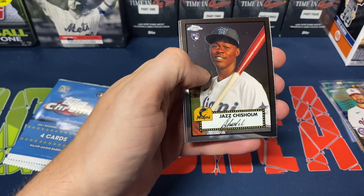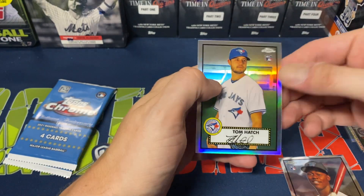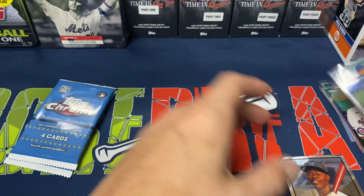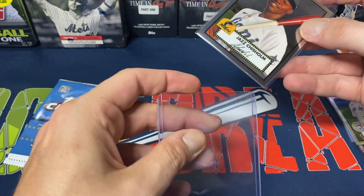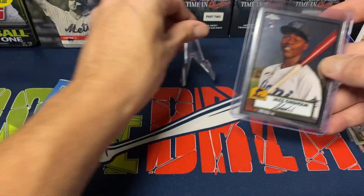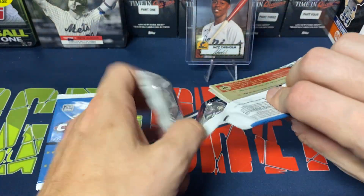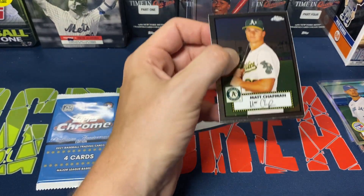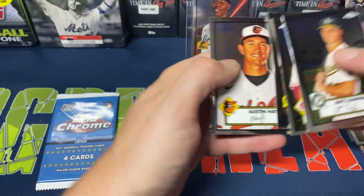Pack seven: Dansby Swanson, who's been having a great year for the Braves. We do get a Jazz Chisholm — I'm very happy about that. AJ Pollock, and Tom Hatch as a Refractor rookie. Not really a rookie we're looking for, but definitely happy pulling Jazz Chisholm — a very exciting player, just elected to his first All-Star game, which is in just under a week. That brings us to two packs left. Pack eight: Matt Chapman, Mike Moustakas, Shane Green, and Austin Hayes.